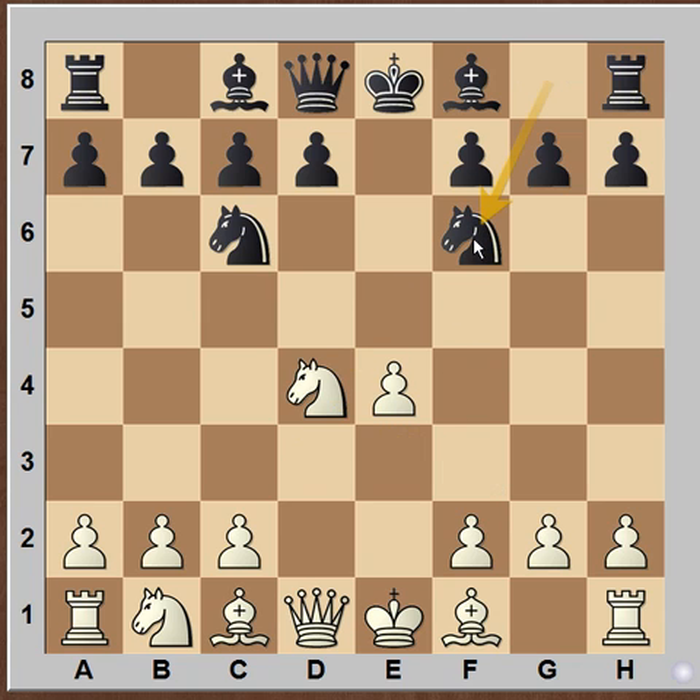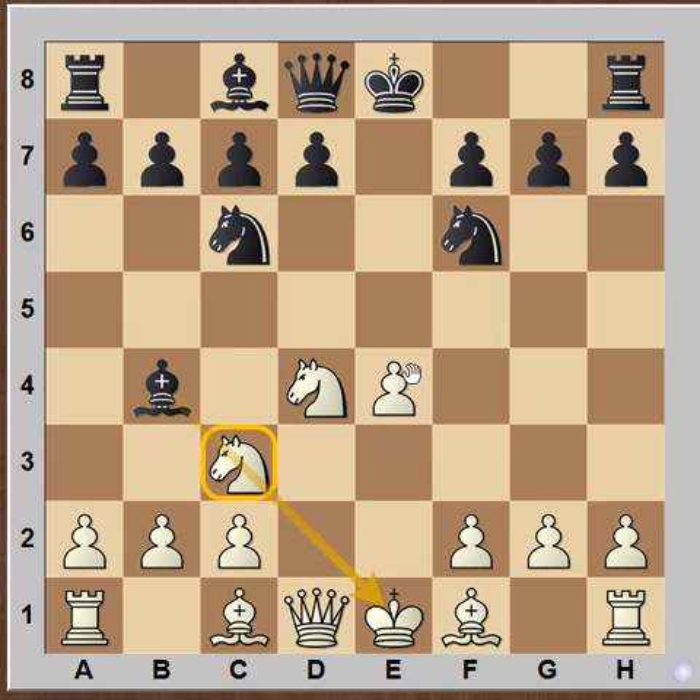Black plays Knight F6 attacking the E4 pawn. White replies with Knight C3 supporting the pawn, and here after Bishop B4, Black gets easy equality because he has pressure on the Knight on C3 as well as the center with the Knight pressurizing the E4 pawn.